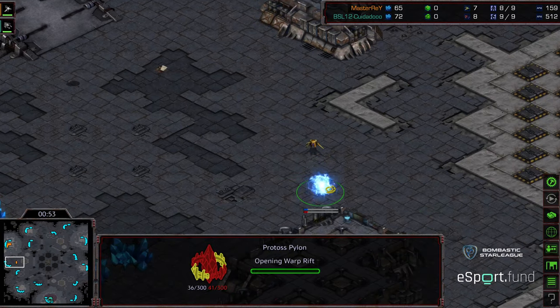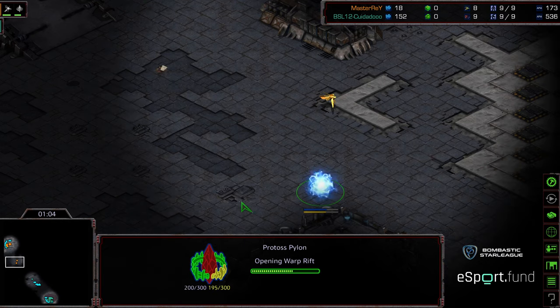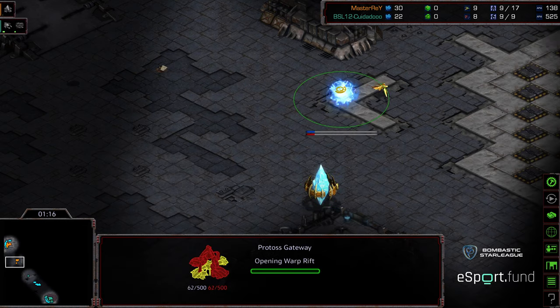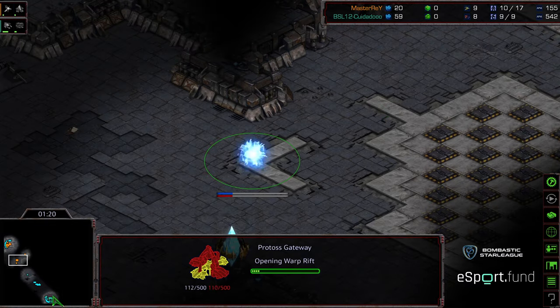Master Ray looking to follow up with another finals birth, placing a pylon towards the natural expansion. This is a larger macro-oriented map and I believe it's a three-player map. Not every three-player map is a Tau Cross map, but that's the baseline equivalent I can think of — is there another three-player map as famous as Tau Cross for standard balance play?